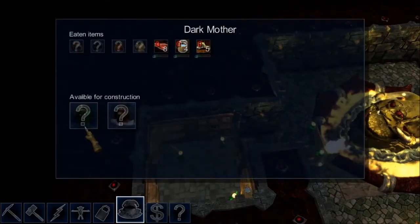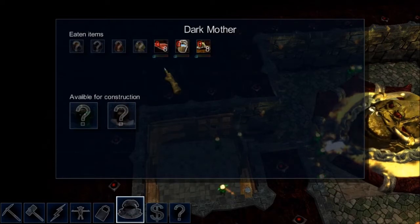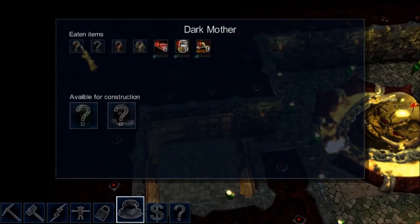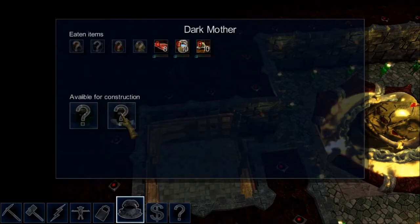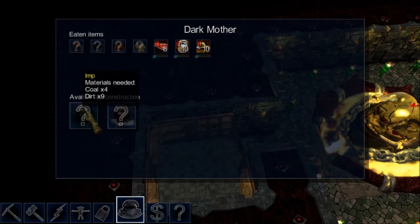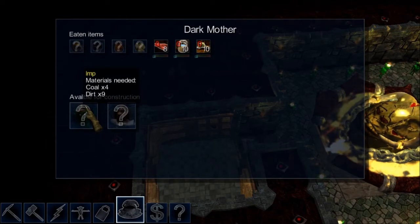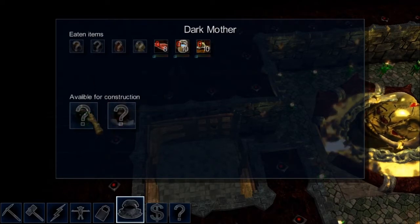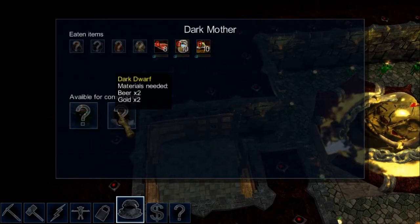Here we have 'available for construction' — that's the imps and the dark dwarves. The 8 rocks I fed the dark mother are shown there; all items eaten by the dark mother will be shown here. If I select the imps, you'll see the dark mother needs to be fed 4 coals and 9 dirts to create one imp. These costs increase depending on how many imps you already have. In the future it will be good to not just create one creature type because resource costs will get pretty high.